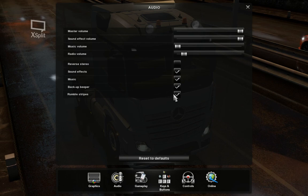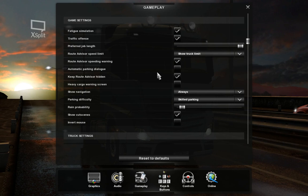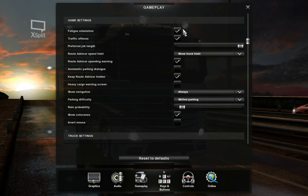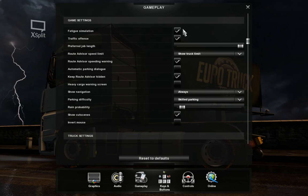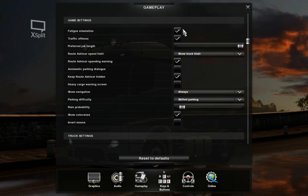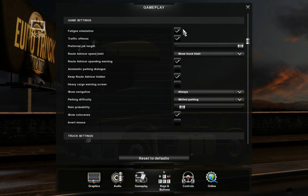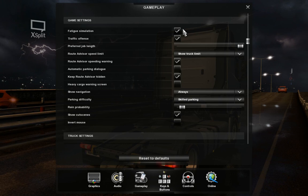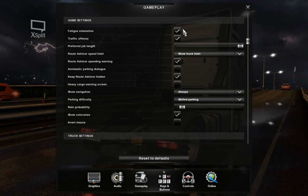Now for gameplay settings. The first ones are just preferences. Fatigue simulation — at least during my first year or so of gaming with Euro Truck Simulator, I figured I had to have it on, as it brings that element of realism where you have to sleep. But the feel of the fatigue simulation isn't really exactly like the real thing. For those who don't know, I used to be a trucker — I was on the road.